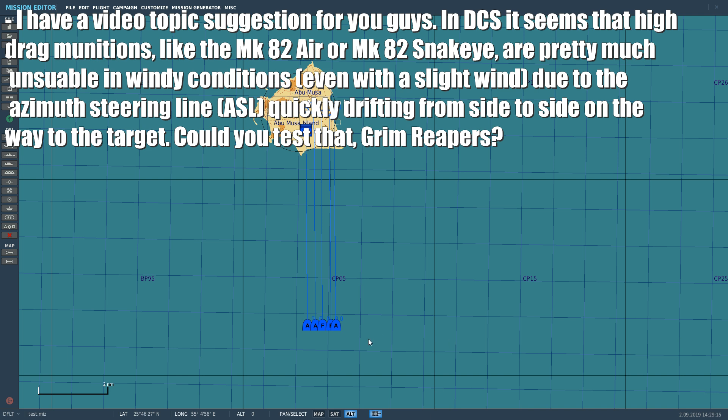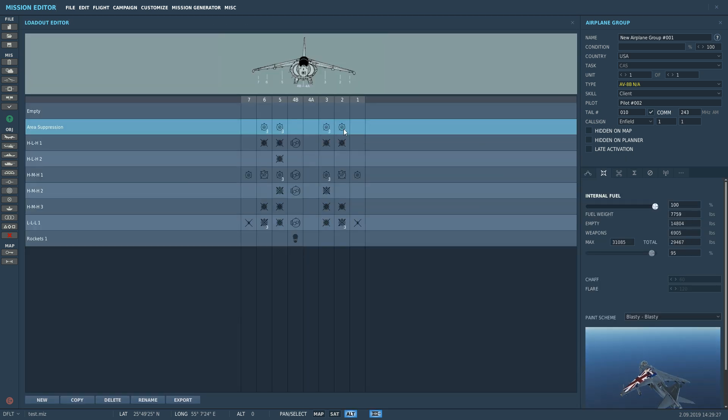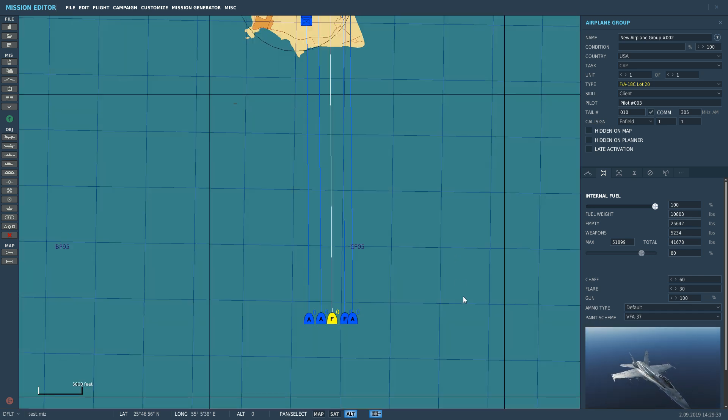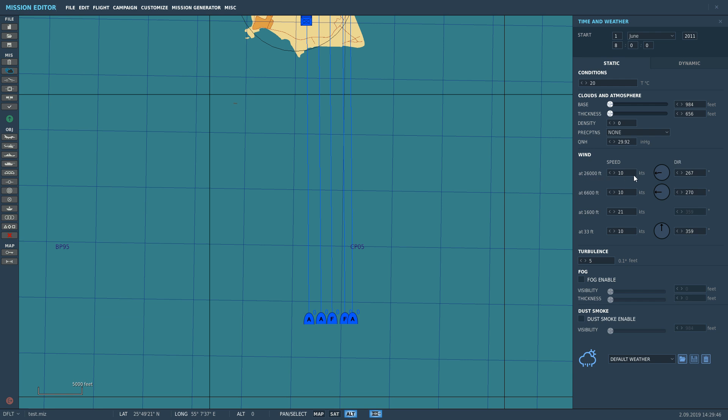It should be nice and easy to test. I've put in an A-10 with parachute Mark 82s, an AV-8B with parachute Mark 82s, and a Hornet with snake eyes and parachutes — more planes than I need. Let's put in a perfect crosswind from right to left, about 10 knots at surface and 21 knots at 1,600 feet. I'd call that an average wind. I've put turbulence at five.